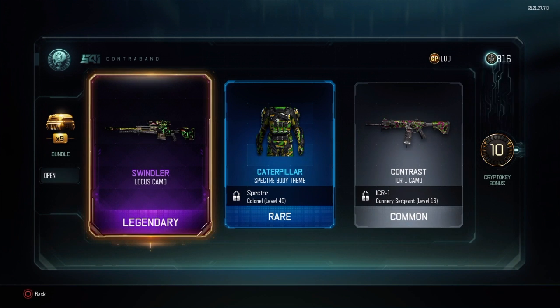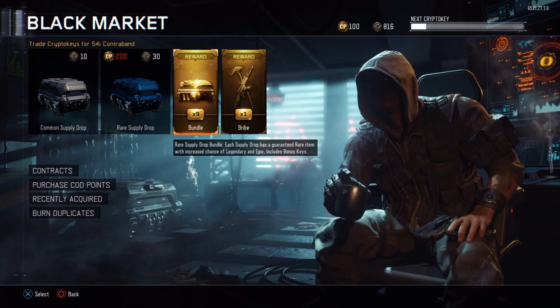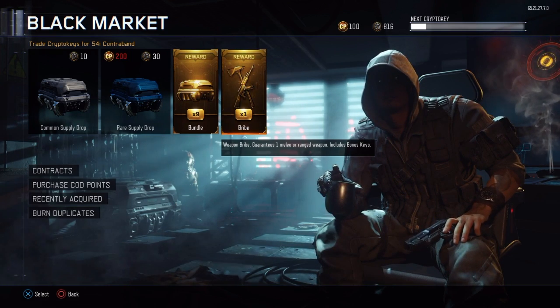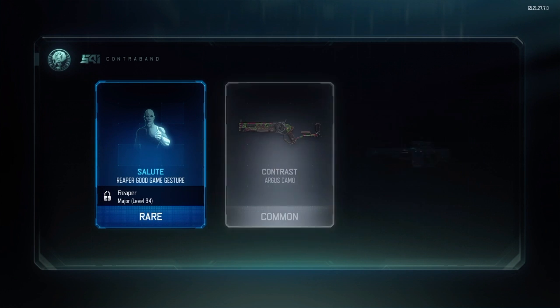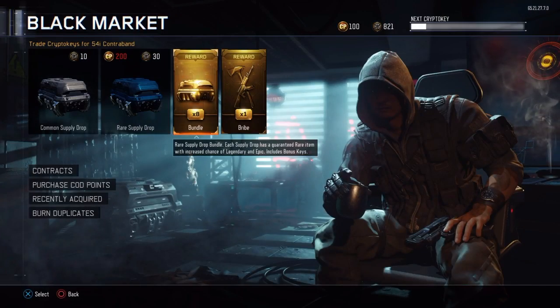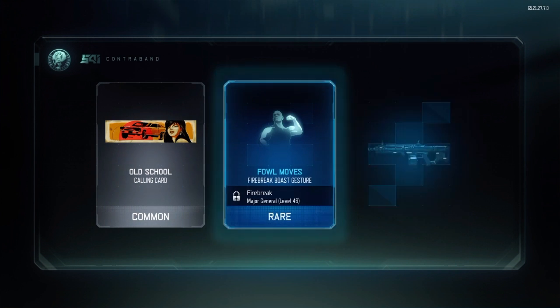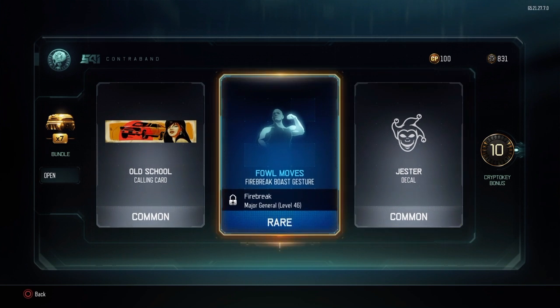Not bad. Before I open up another one, I honestly don't care what kind of weapon I get — just letting you guys know. Let's open another one. One rare and two commons, 10 crypto key bonus.